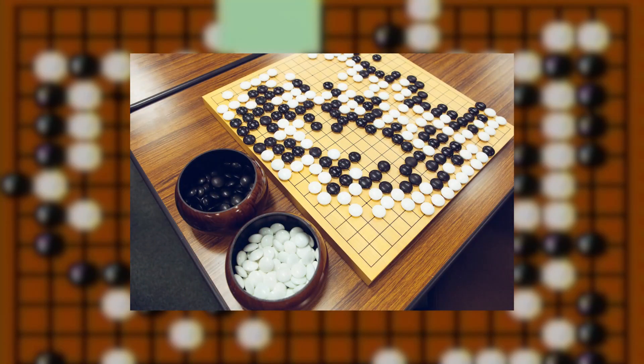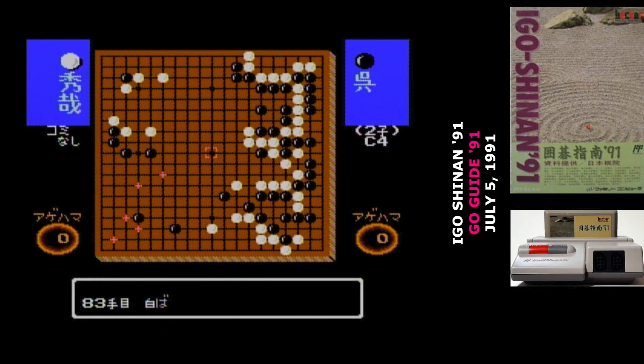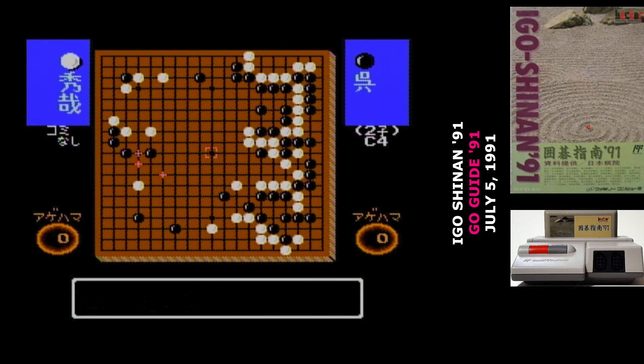Go is the ancient board game of placing black and white stones at the intersection of a grid. Players try to control as much area of the board by enclosing it with their stones, and completely surrounding the other player's stones captures them, pulling those stones off the board and shifting the final score. The game ends when both players pass, presumably because there's nowhere else they can place stones without losing points. The winner is whoever controls the most territory, minus the stones captured by the other player.